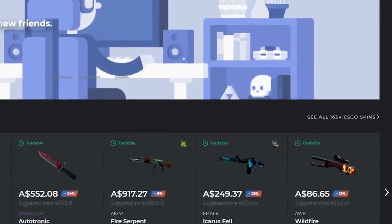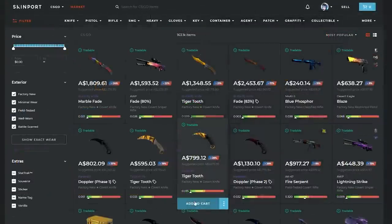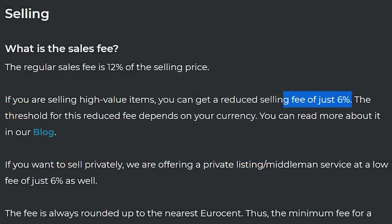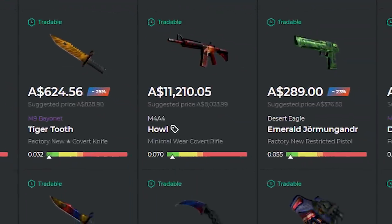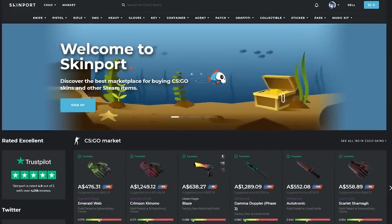Skinport offers a huge range of skins — over 160,000 of them — priced miles cheaper than the Steam market, as much as 30% off. You can purchase skins instantly with no need to deposit first and no hidden fees. If you're selling, Skinport has a super low selling fee of just 6% for items over $1,000 and for private listings. Cashout is super quick via Bank Transfer, and it's highly rated on Trustpilot with a 4.9 out of 5 star rating. An awesome place to buy and sell skins — link is in the description.